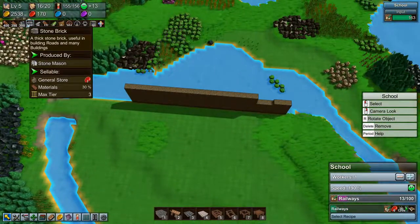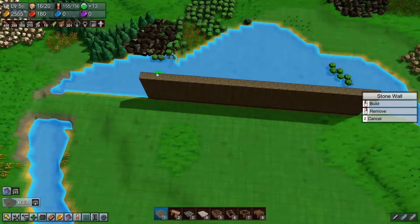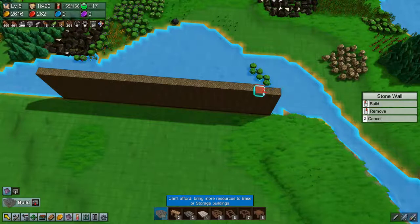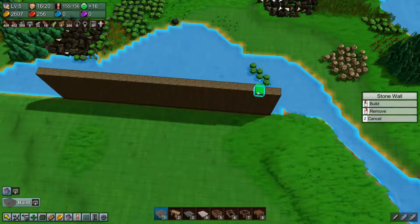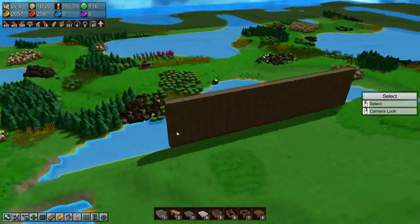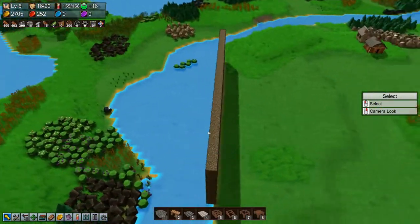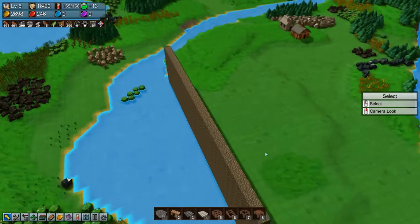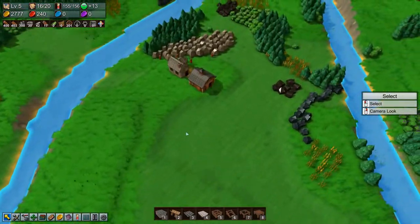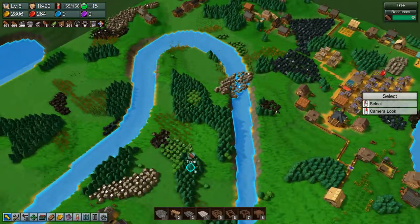We have around 300 bricks now, so let's get up there. That's twelve — come on. So three more layers. It's climbing up steadily. We have three stonemasons doing nothing but that.